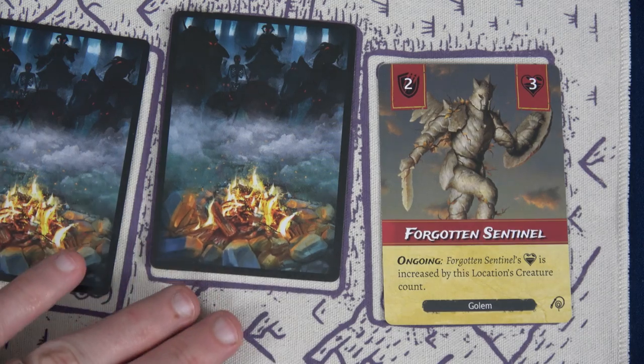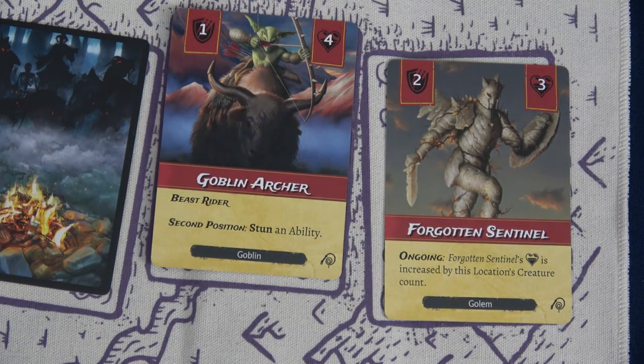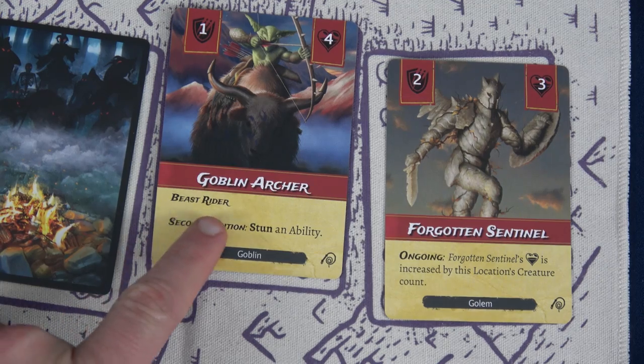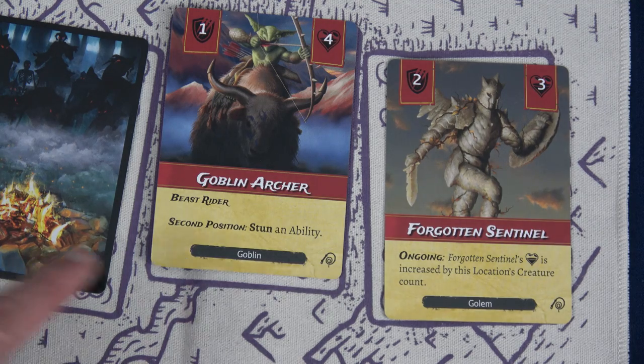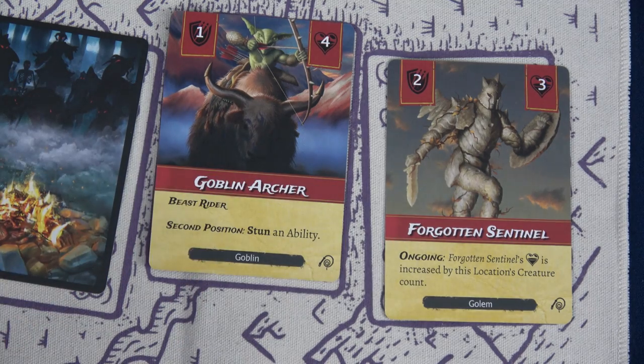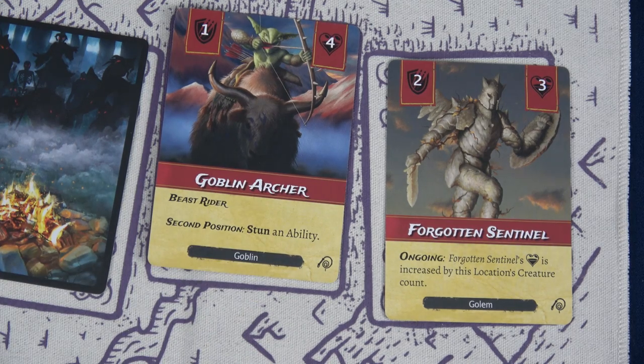I wanted to increase fire so that after taking out the Forgotten Sentinel, I don't face a nasty first-position effect. Instead we reveal a Goblin Archer. It has the Beast Rider keyword — if an adjacent spot has a force creature when enemies are revealed, it immediately jumps on and rides it, combining both enemies' health and attack into one harder enemy. This one also has a second-position ability: Stun an ability, meaning we place a die on an ability card without using its effect.